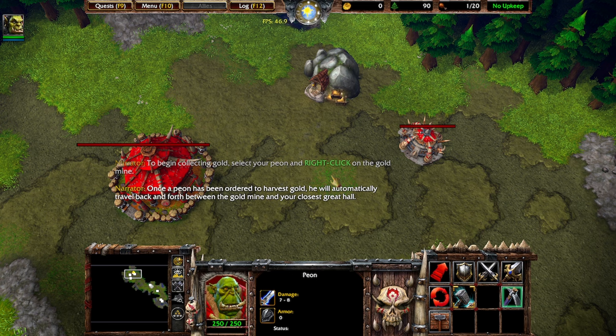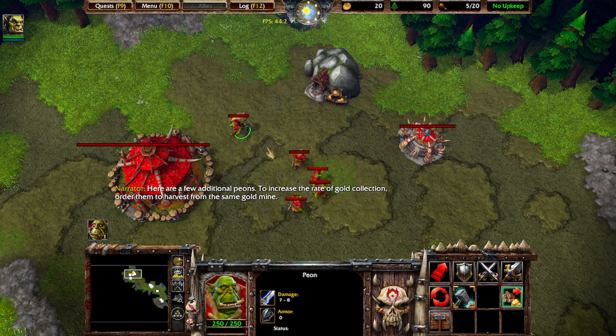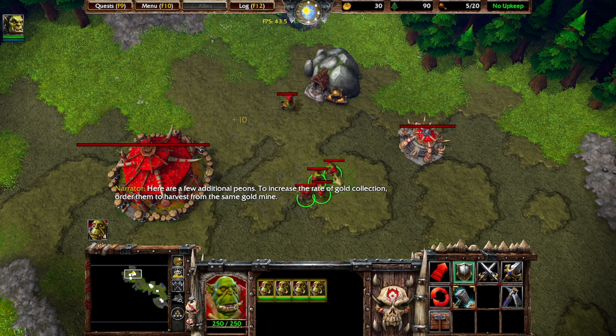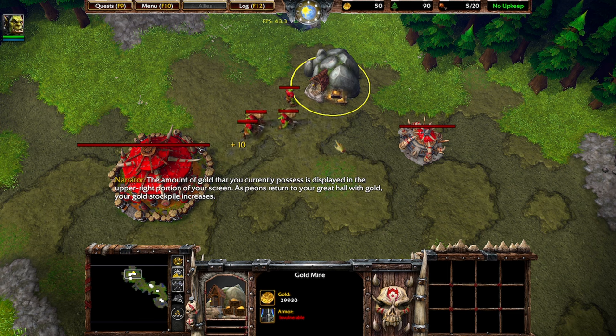Once a peon has been ordered to harvest gold, he will automatically travel back and forth between the gold mine and your closest great hall. Here are a few additional peons. To increase the rate of gold collection, order them to harvest from the same gold mine. The amount of gold you currently possess is displayed in the upper right portion of your screen. As peons return to your great hall with gold, your gold stockpile increases.